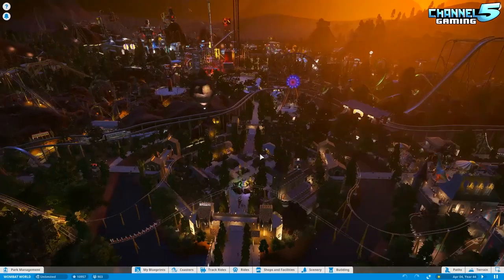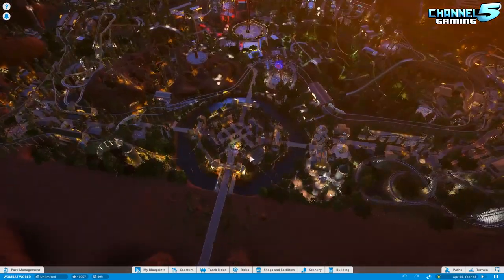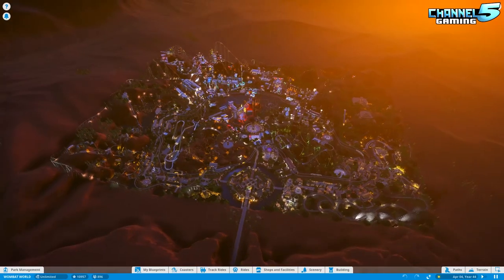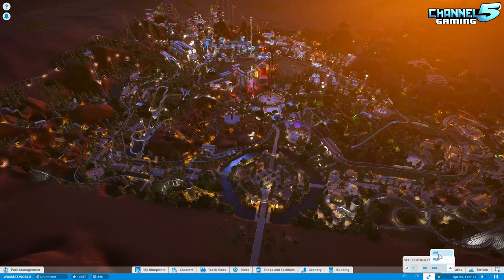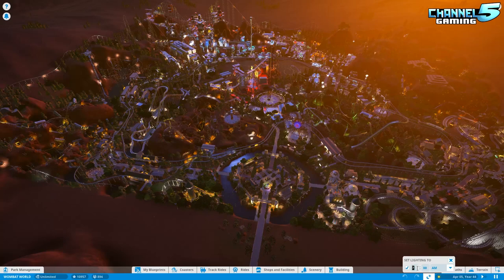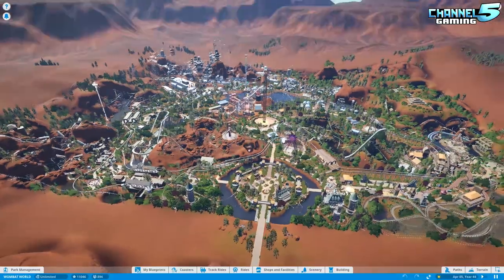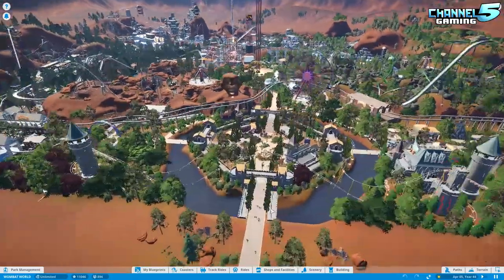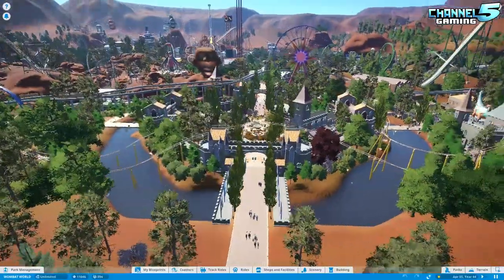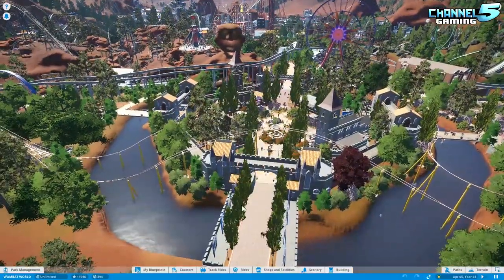Now let's jump into it. The one issue I had — there were like 6,000 people in this park, and this is one of the mega builds, probably the biggest park we've ever seen on this channel. It's end-to-end packed, absolutely crazy. Let's take a look at this at daytime. There were 6,000 people in the park. He wanted it set to 10 a.m. — we're going to go to 12 p.m. With 6,000 people in the park on a crazy packed park, I was probably getting like 5 frames a second, and I have a pretty strong computer. This is the first park I've ever dropped to the lowest quality settings.